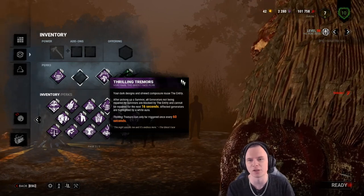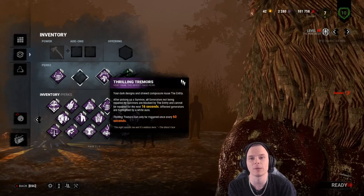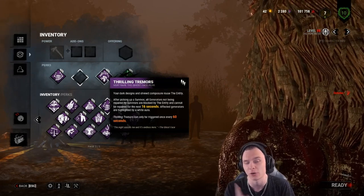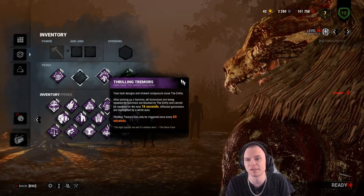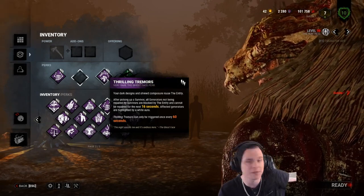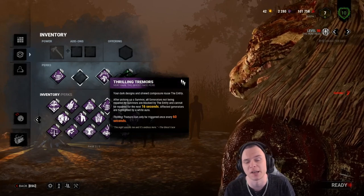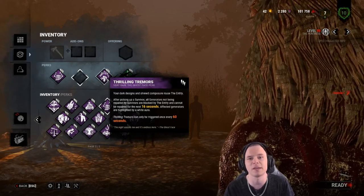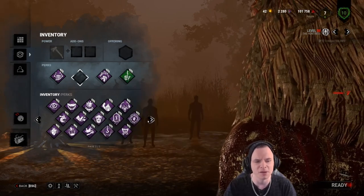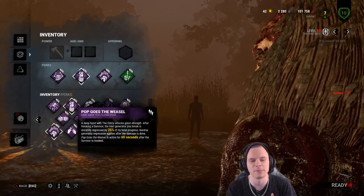Thrilling Tremor is going to seal generators, stalling the game, and also tell me where to go — no 'oh shit, everyone hid from Barbecue and Chili and I don't know where they are.' It won't show people self-caring or coming in for the save, but that's good — if I don't see you coming in for the save, you're probably hook saving earlier. Hook times: 60 seconds to struggle, 60 seconds from struggle to death, 80 seconds to do a generator. Thrilling Tremor tells me which generators nobody's on, and because I'm 110% movement speed, that's really valuable.